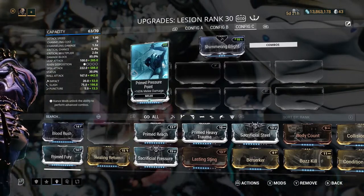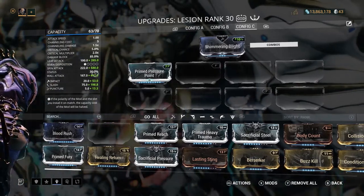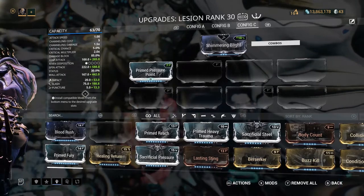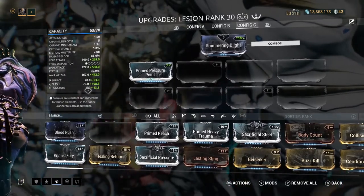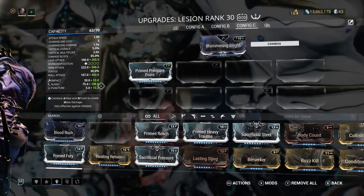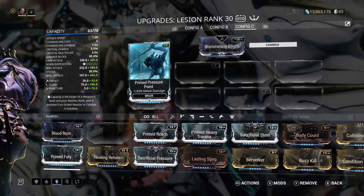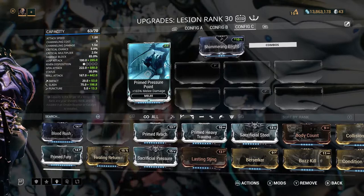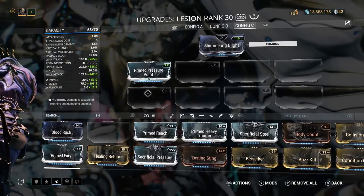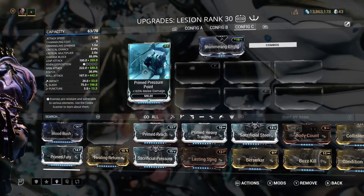For example, Chroma's Vex Armor ability will allow you to deal extra damage — like four times the damage you would normally do. However, it doesn't take the final stats of your weapon and multiply that by four. What it does is take the base stats of your weapon — the stats before mods are taken into account. Pressure Point is what we call a base damage mod; it says melee damage plus 165%, so this bumps up your base melee damage. More damage is more damage — why wouldn't you want to equip this?